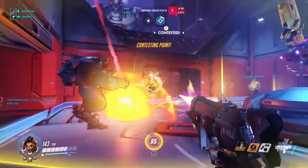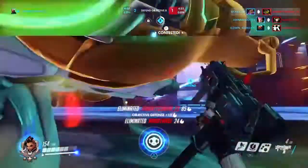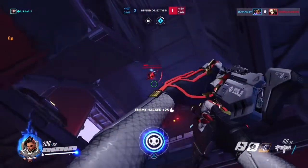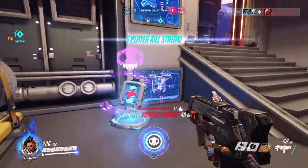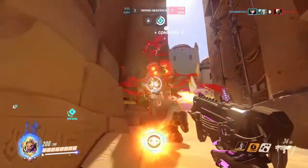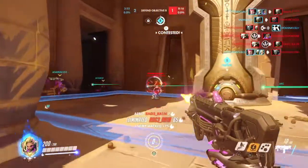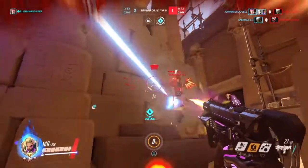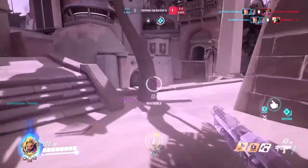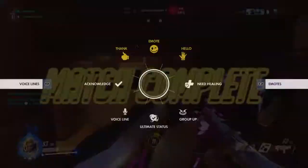Next we're going to talk about Sombra's EMP. Sombra's EMP has got to be the best ultimate in the game, especially against those divers. It does the same thing as a hack except better — it has an insane spherical range, hacks everything in its way from players to health packs, and completely removes enemy shields. Against a Zarya or Zenyatta it cuts their health in half — Zarya drops to 200 HP and Zenyatta gets reduced to 150 HP.